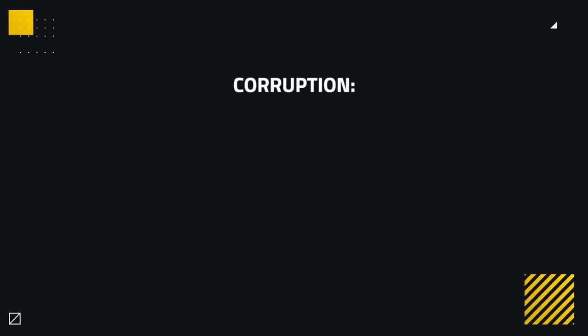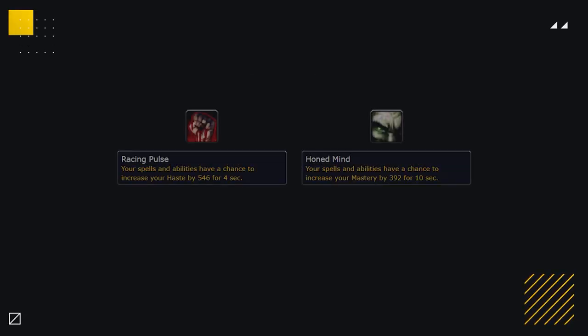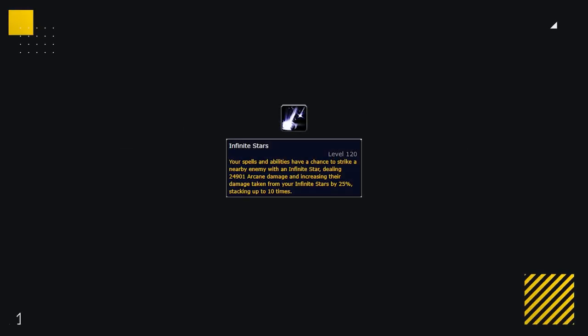Next up we've got Corruption — totally balanced, not RNG at all, and just great fun. Healers don't really have any specific healing corruptions in PvP, so the best corruptions for a Restoration Druid right now are the passive percent increases to their favoured stats — either Haste or Mastery. The proc Haste or Mastery is almost as good. If you're looking for something more offensive, Infinite Stars is your go-to: the reason it's best for druids is that it requires you to do no damage to proc — as long as you're in combat with the target, you can proc stars on them.